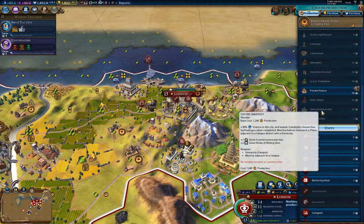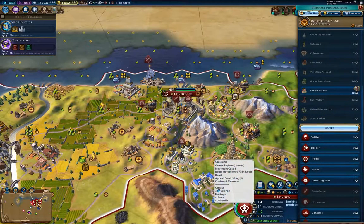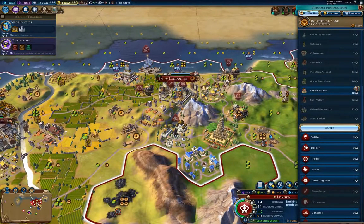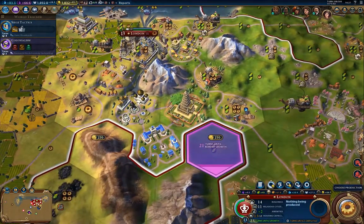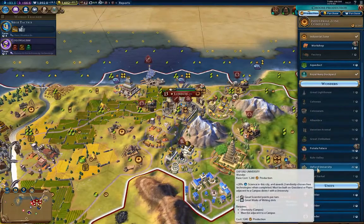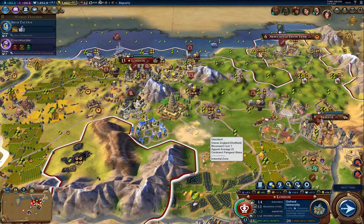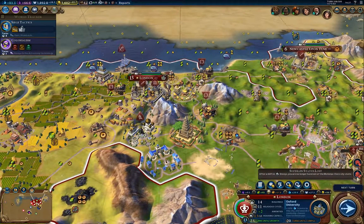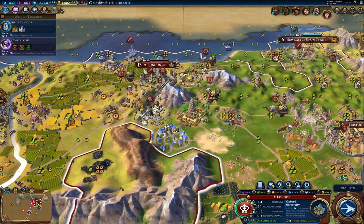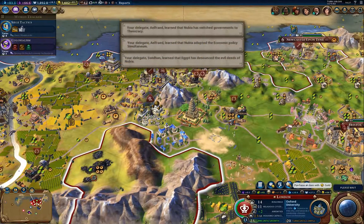Oxford University has to be on grassland or plains adjacent to a campus with a university. I have a university, and I should be able to buy the tile — so now I can build it. Oxford University is one wonder that's worth going after. It has a real benefit, and it's worth going after if only to deny your opponents the wonder.